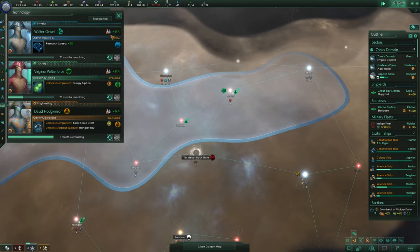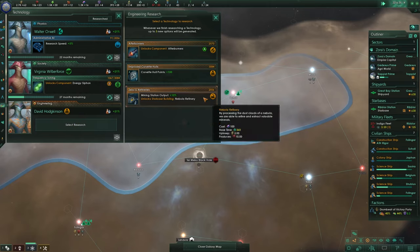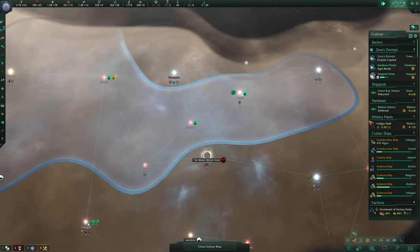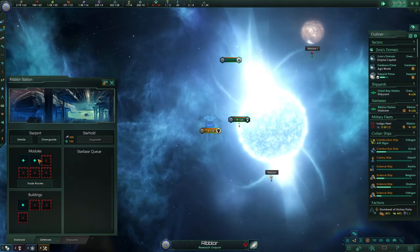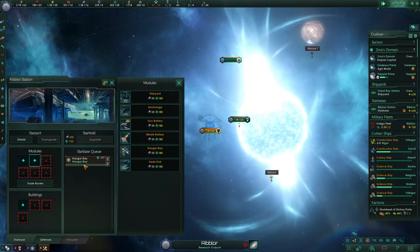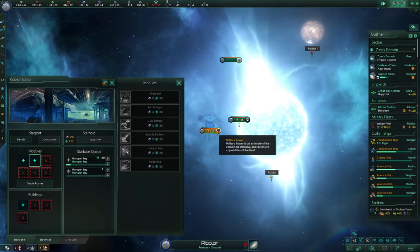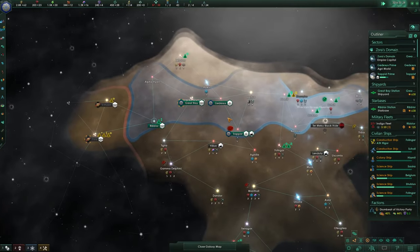My drones are coming along — there they are. Also this very important research has been finished: Zero-G Refineries gives mining station output plus 10%. We already have lots of mining stations and need minerals, so let's go ahead with that. Let's go to the Rippler space station by this neutron star — I can now finally build the hangar bay for 50 alloys. It will produce strikers and massively boost the military power of this space station, from 630 we'll check back once those modules are finished.